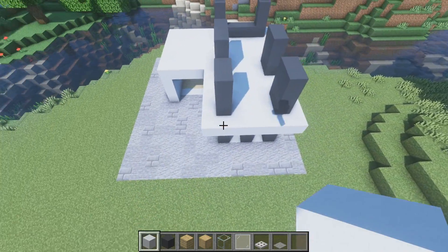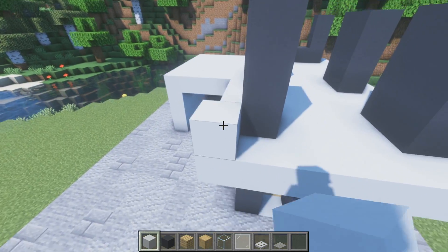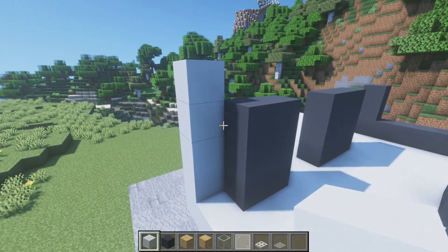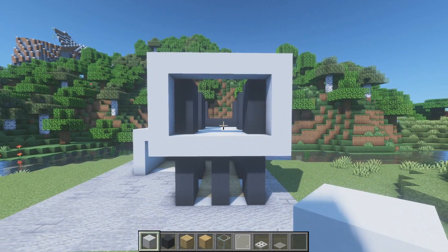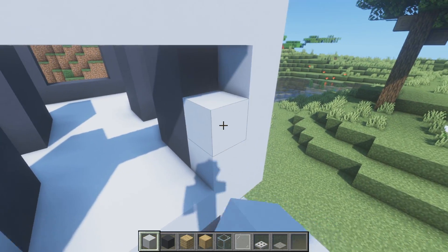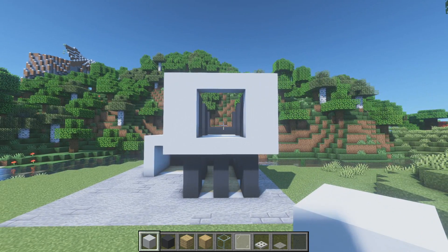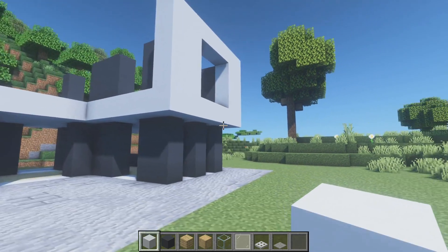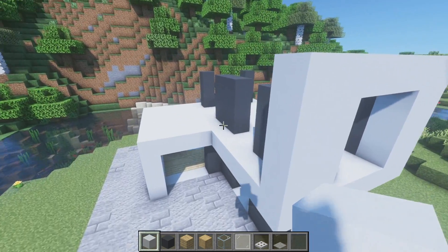We're going to grab our white concrete now and jump to the front of the house. On both of these corners we place four blocks high. We connect these at the top — one, two, three, four, and five — giving us this little shape. Maybe we can even place one, two, three on each side. That is nice, that is super simple but hey, sometimes simple is better. Don't let anybody tell you different. That is definitely the shape we're going to go with for this build.